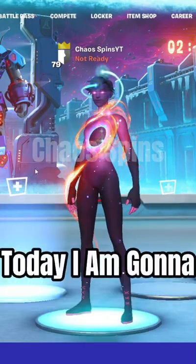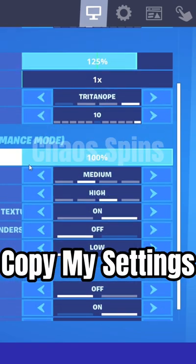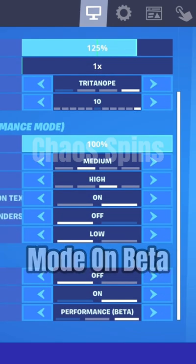What's up YouTube, today I'm going to show you how to get bubble wrap builds in Fortnite. First you're going to want to copy my settings — you're going to want performance mode on beta.